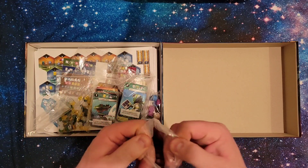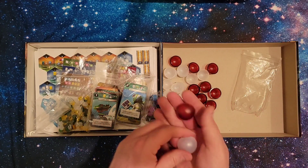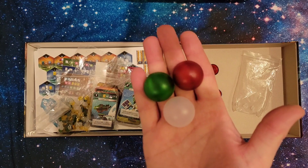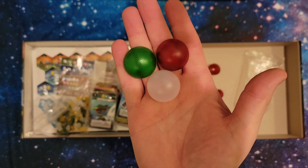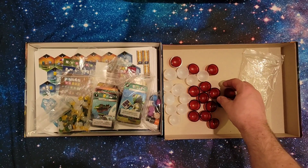We'll start off with these cool guys here. These are the underwater city domes themselves that you build. As you saw in the overhead, it includes a promo and that's what this green one is here. How fitting that I got this for Christmas from my mom — great Christmas colors there. So there are the domes.